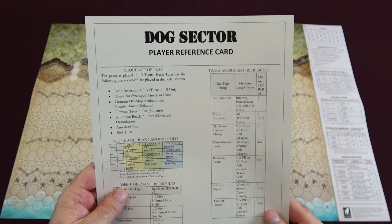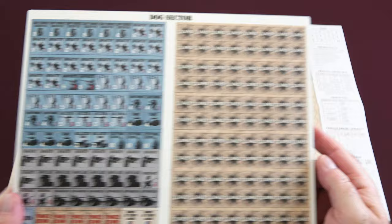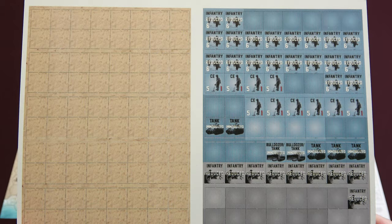We'll take a look at the counters here. We have blue for the U.S. and gray for the Germans. We have some admin counters along the bottom and cleared markers that you're going to be using because, as we saw on the map, there is a ton of stuff you're going to have to clear. And as you can see by the back of the countersheet, many of these units are two-step units.